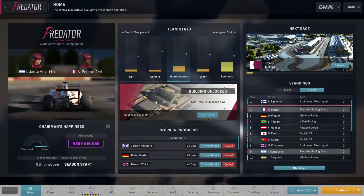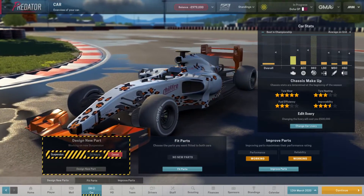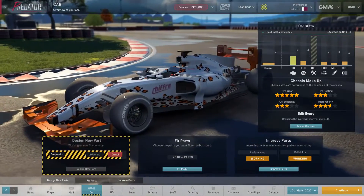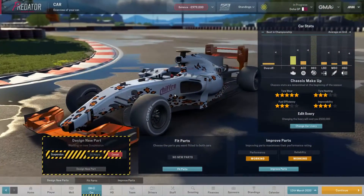We did the live re-edit on the new car — we've reversed the leopard print that we had last time. We've gone for white with the spots on this time. It's just the sort of design that I like for Predator; it sort of goes well with the name.